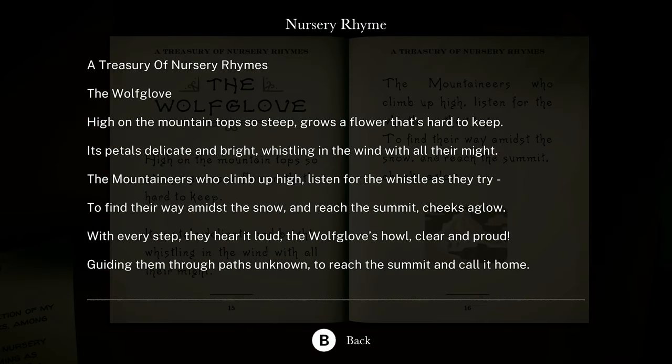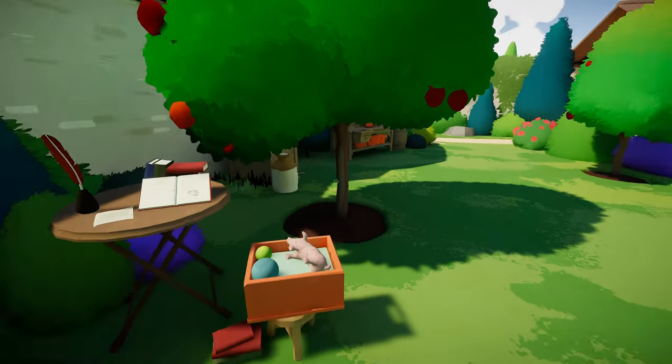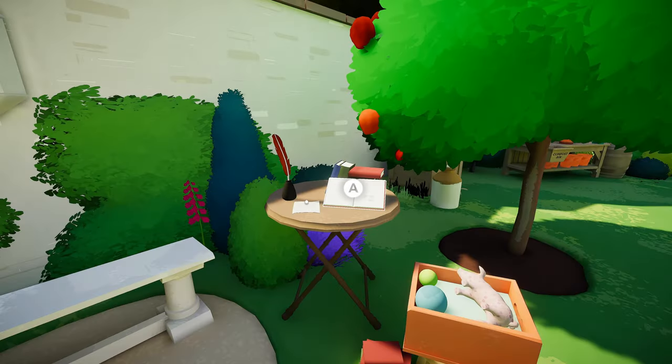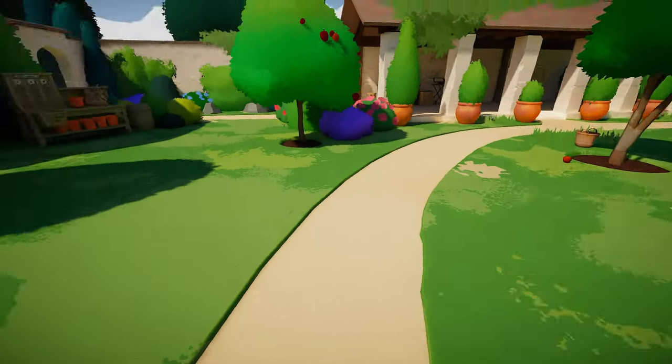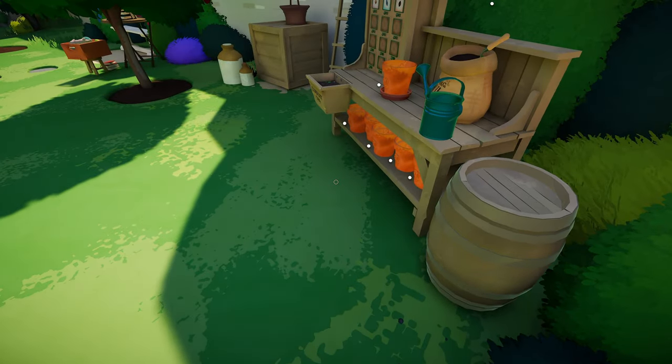A treasury of nursery rhymes — the wolf glove. 'High on the mountaintop so steep, grows a flower that's hard to keep. Its petals delicate and bright, whistling in the wind with all their might. The mountaineers who climb up high listen for the whistle as they try to find their way amidst the snow and reach the summit cheeks aglow. With every step they hear it loud, the wolf glove's howl clear and proud, guiding them through the past unknown to reach the summit and call it home.' Okay so it's in the mountains, so it must be cold and maybe the sound of the wind is going to be the thing that makes it grow.